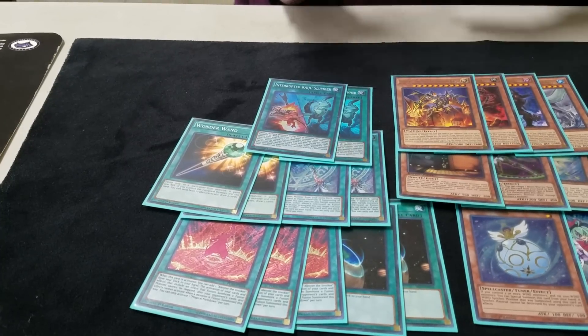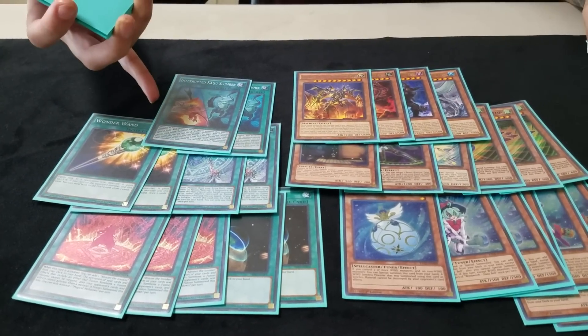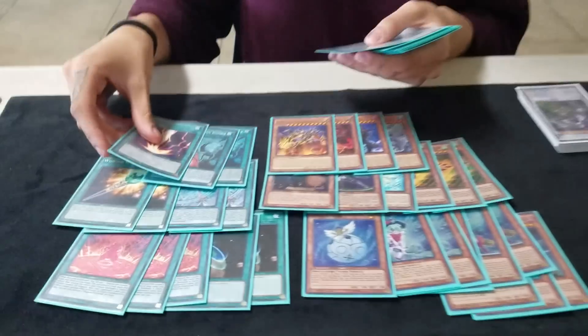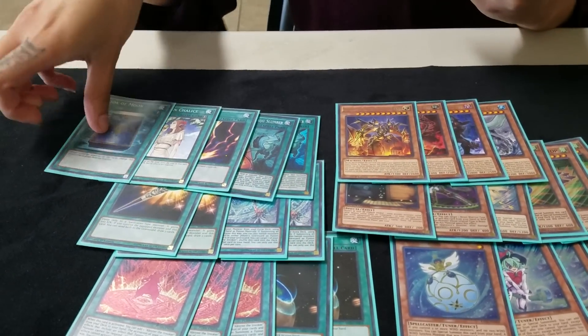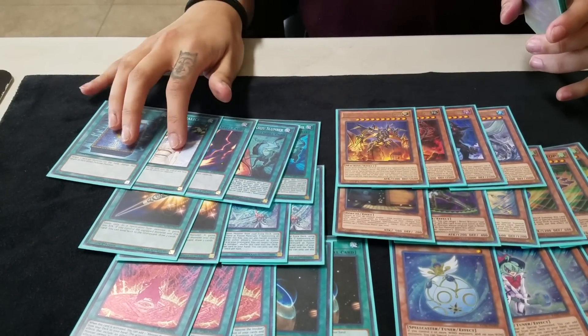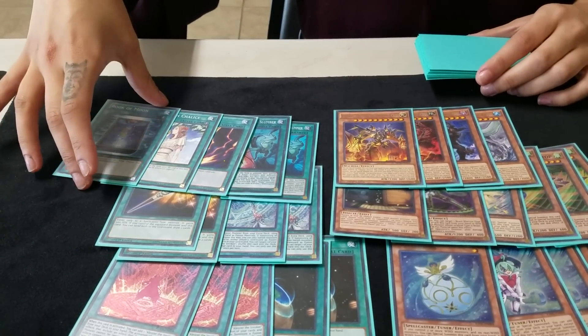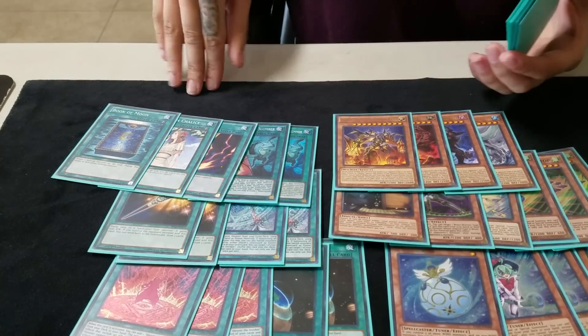And then two Kaiju Slumber. I really like running it - I was actually siding it but decided to main it because I like how it board wipes. It's really helpful. Then I run Raigeki, Forbidden Chalice, and a Book of Moon. I like these because if you go second you have a lot of outs, so if you lose the die roll you don't feel stuck.